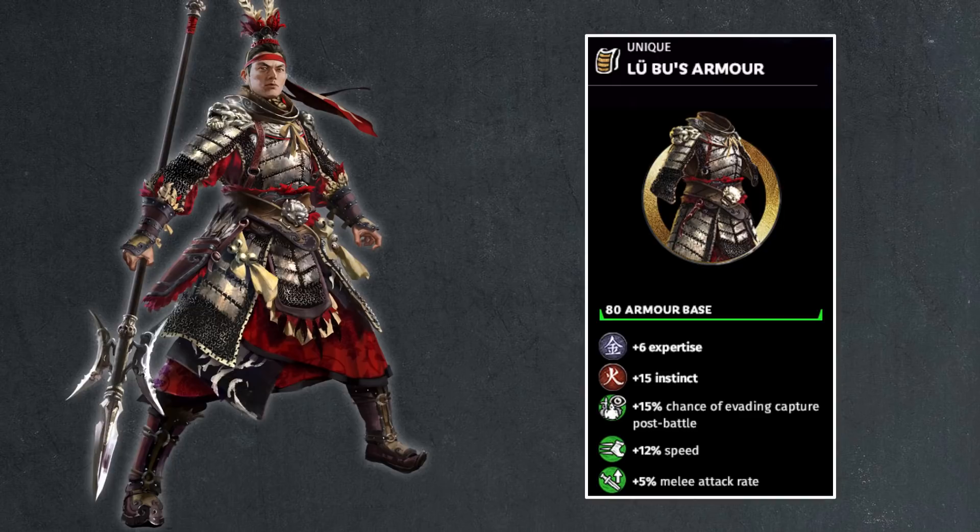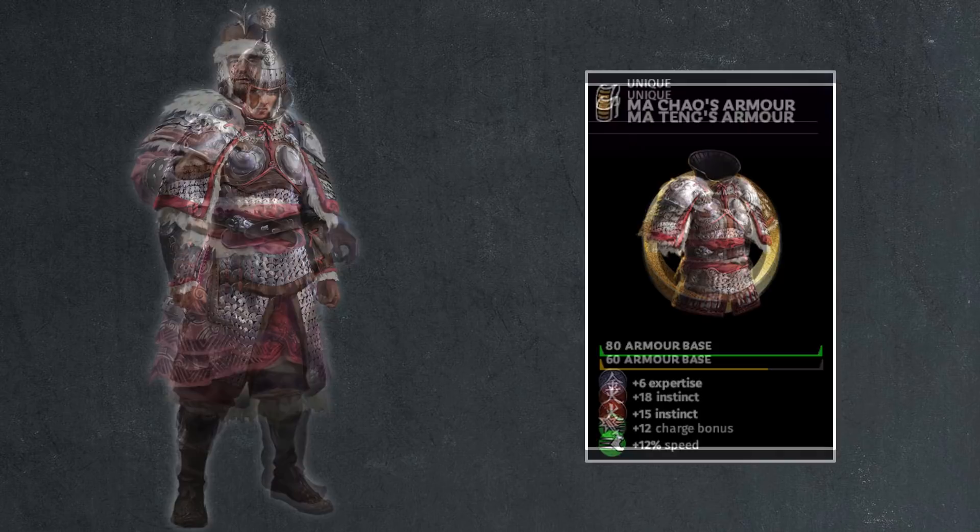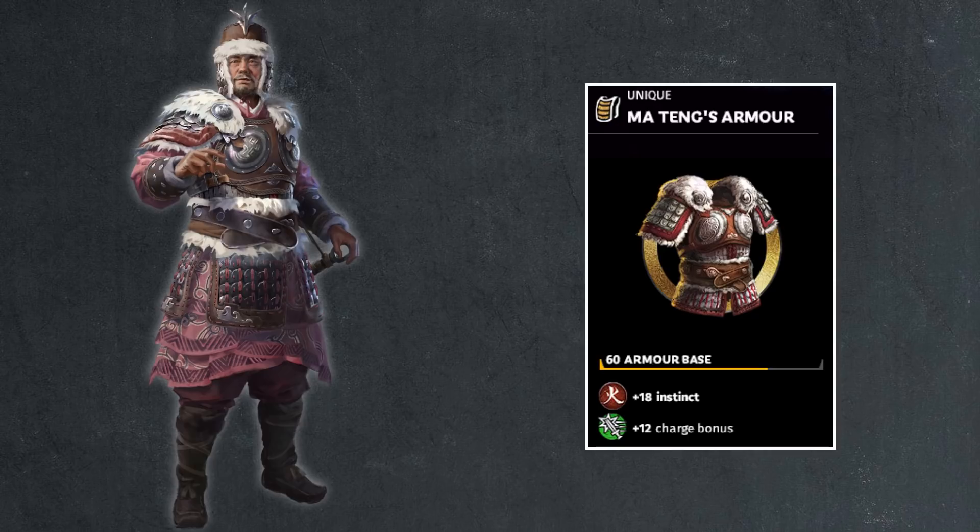Then we have Ma Chao, who also has a great armor — basically Liu Wu's armor without the evasion and attack speed. Everything else is exactly the same. Ma Chao is also quite strong as a duelist thanks to his armor stat as well as his instinct and expertise boost, and running around is great with 12% speed boost. Then we have his father Ma Teng, who has 60 base armor value, 18 points of instinct, and 12 points of charge bonus — the first time we see charge bonus on armor. Vanguards do charge a lot, so you get a little extra value on your melee charge bonus.